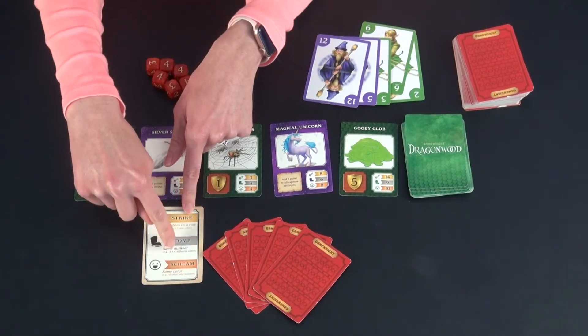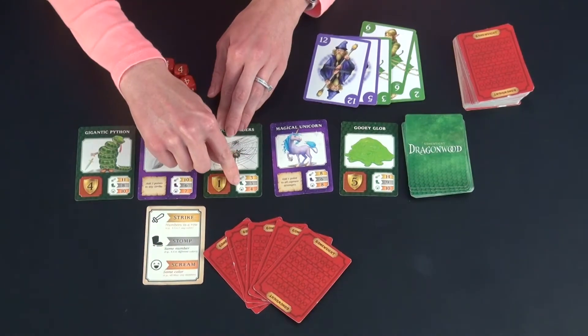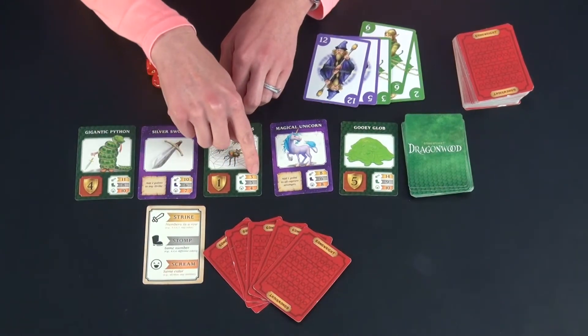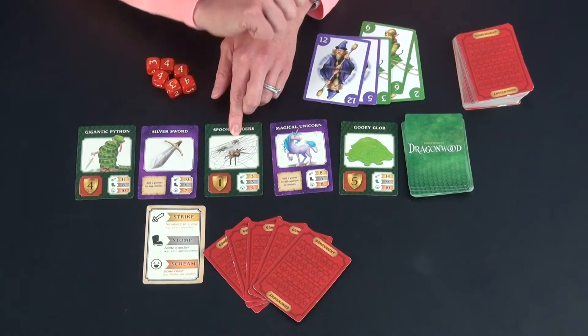They have a little cheat sheet that shows you the different types of attacks for collecting cards. There are strikes, stomps, and screams, and all that is is that corresponds with the pictures down on the bottom of each and every card. Strike is numbers in a row. Stomp is the same number. Scream is the same color.